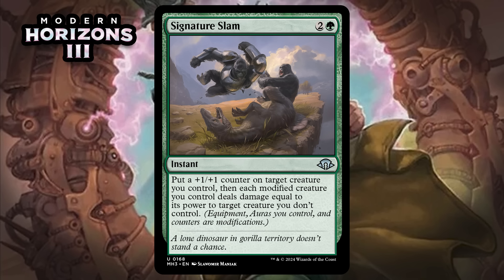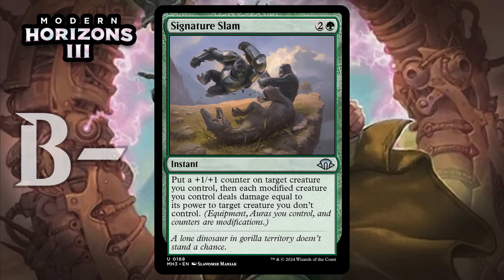Next up, it's Signature Slam, which for two generic and a green is an uncommon instant. Put a +1/+1 counter on target creature you control, then each modified creature you control deals damage equal to its power to target creature you don't control. Most of the time the fact your other modified creatures do damage isn't going to make a huge difference, but it does mean that this isn't quite as risky as some other bite effects — if they kill only one thing, their creature might still be dead thanks to your other modified creatures. I think the one-green-mana bite effect that's a sorcery is better than this just because it's so crazy efficient, but this is still premium removal. I'm giving it a B-.